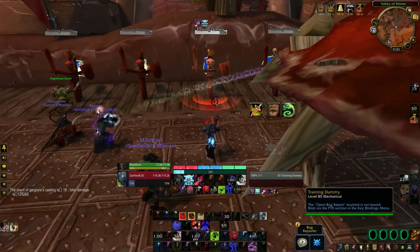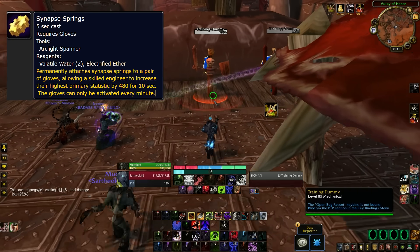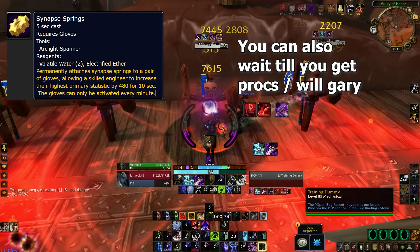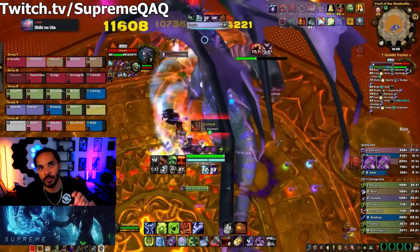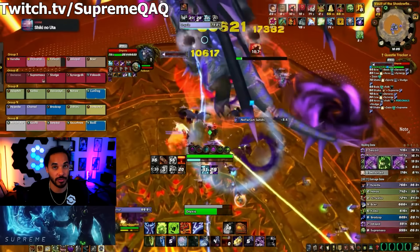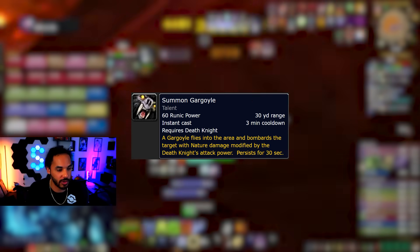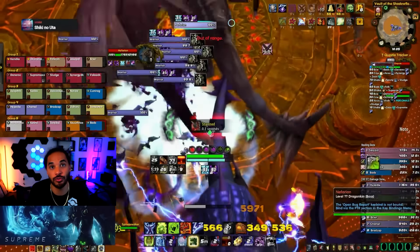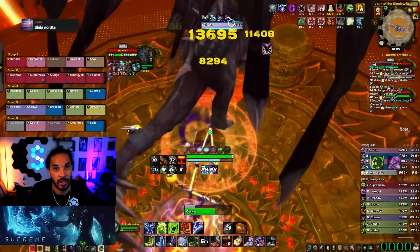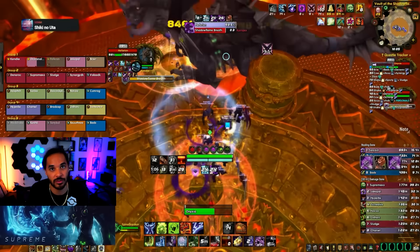You can snapshot your diseases at the start of a fight — macro cooldowns like Gloves Synapse Springs or Blood Fury into your Outbreak before casting it, so diseases tick with those buffs active from the very start. For DPS cooldowns, the first is your Gargoyle — your big cooldown every three minutes that benefits from haste, so pair it with Unholy Frenzy for 20% haste or with Bloodlust. These do not stack, so do not use Unholy Frenzy and Bloodlust simultaneously, but you can still use Gargoyle during Bloodlust.